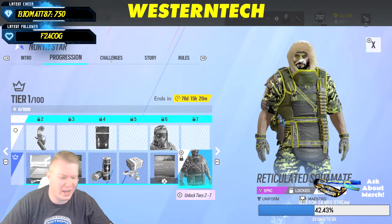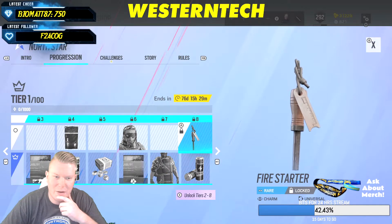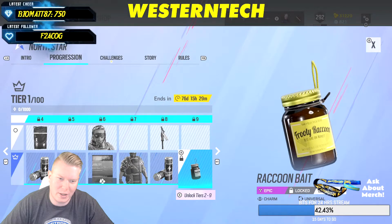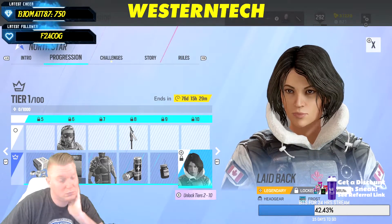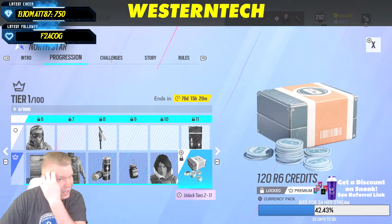It's more of this unfortunately, so we might skip past some of that stuff. It looks like a lot of the charms are going to be more tied to the storyline they put out before the season. Our first legendary is only at tier 10, and that's for Frost.